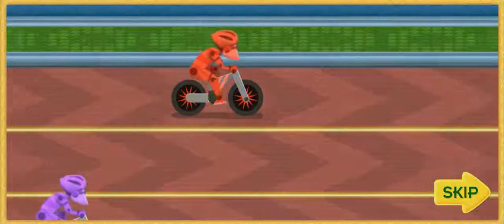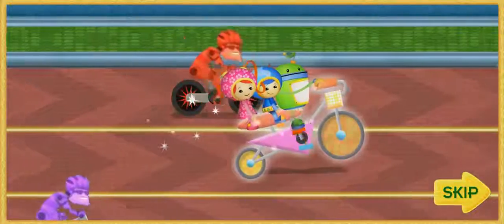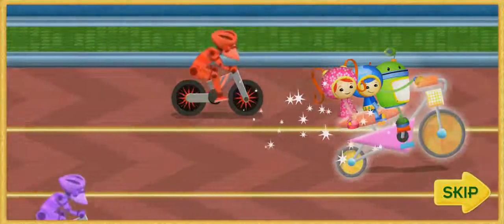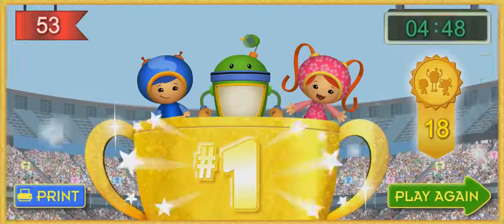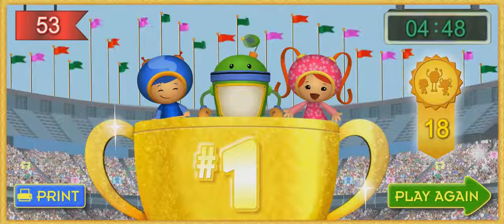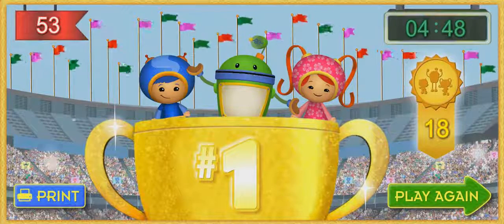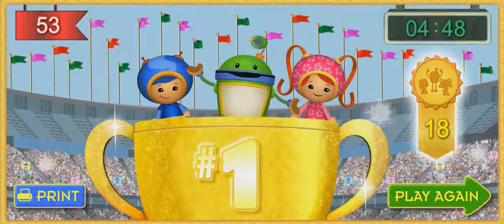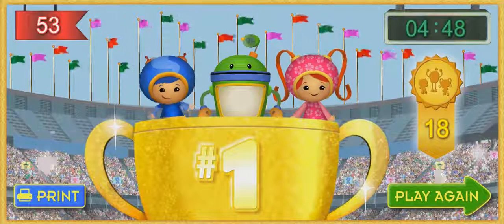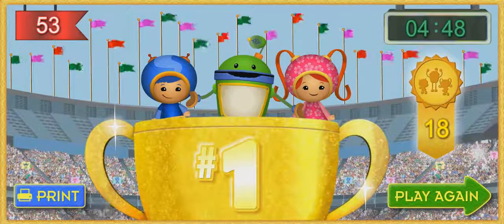Well, folks, that about wraps up this race. Coming in first place is... Wait, I don't believe it. Is that... Yes! Team Umi-Zumi wins first place! We couldn't have done it without your help, Umi-Friend. Thanks for helping us get this shiny first place trophy. And look, we collected 53 flags and 18 stunt medals. Umi-Friend, you deserve a special medal of your own. Click print to print it out, or click play again to climb back on the Umi bike and race again.